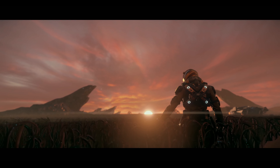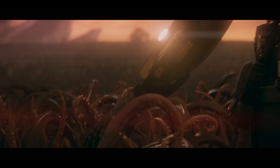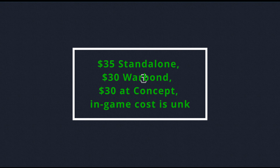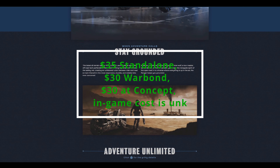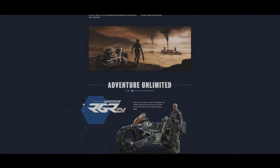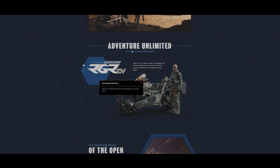Today we continue our trip through the Tumbrel manufacturer. The next vehicles are the Tumbrel Ranger and its two variants. The Ranger CV is $35 standalone, $30 war bond, was $30 at concept, in-game cost unknown. The RC is $35 standalone, $30 war bond, was $30 at concept, in-game cost unknown. The TR is $40 standalone, $35 war bond, was $35 at concept, in-game cost unknown. All Ranger series are still in concept and time-limited for real-world purchase, so not available for rent in-game.